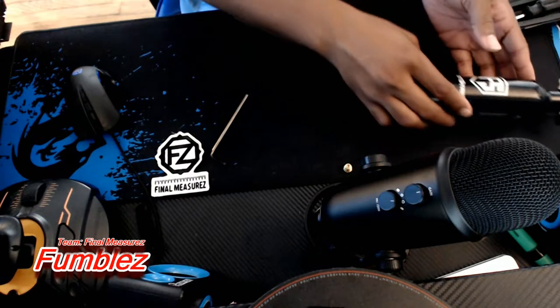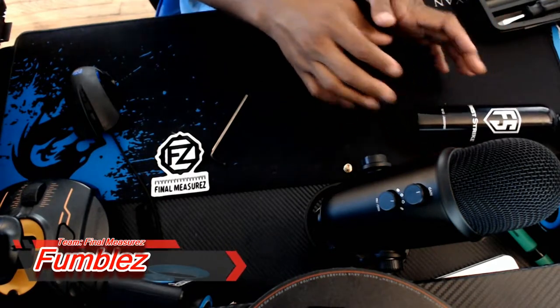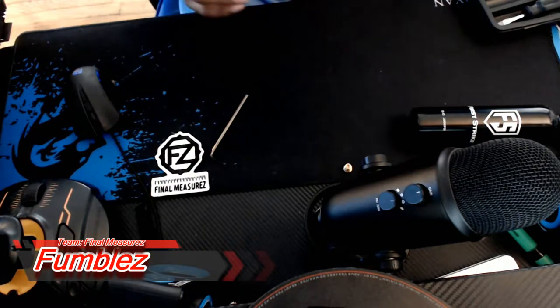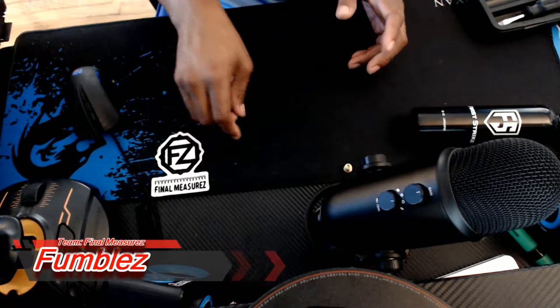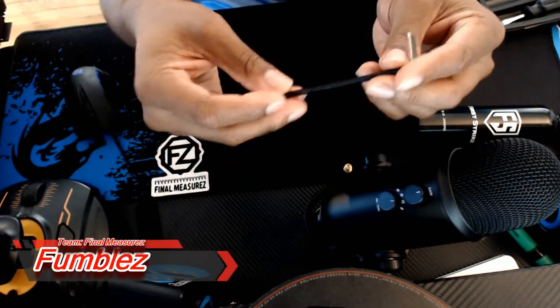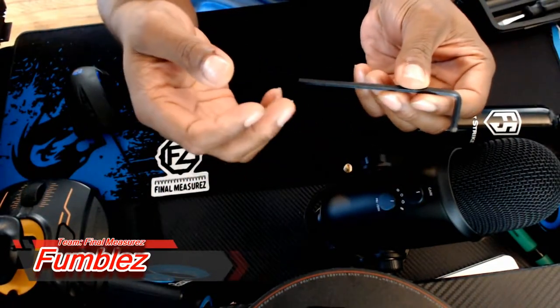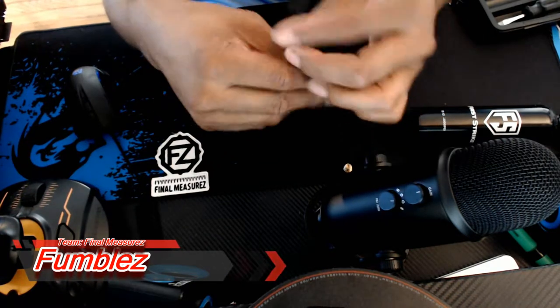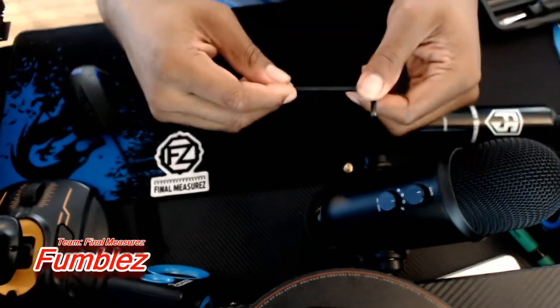That's pretty much how you replace a burst disc — nothing really too crazy, it's very simple. Before I end this video, I also highly recommend getting a toolkit. I see a lot of people at fields use these little loose Allen keys — there's nothing wrong with that. I have tons of them and my team uses a ton of them, including the little ones that fold in like a keychain.